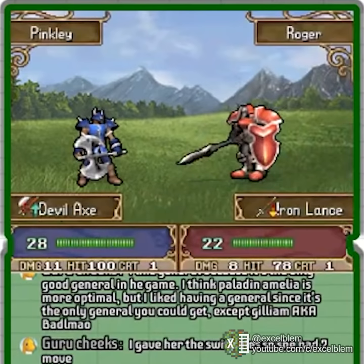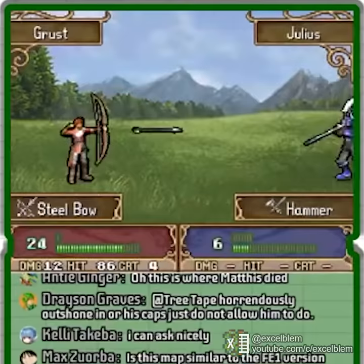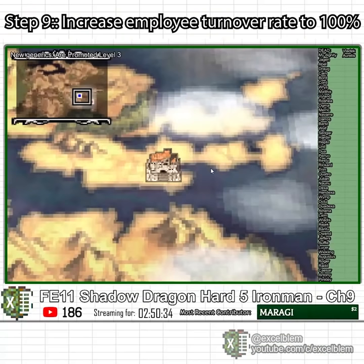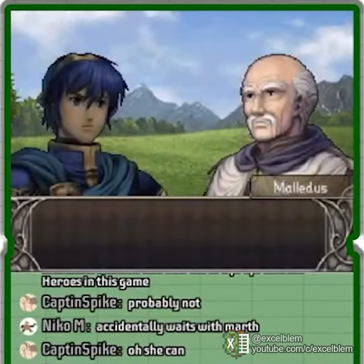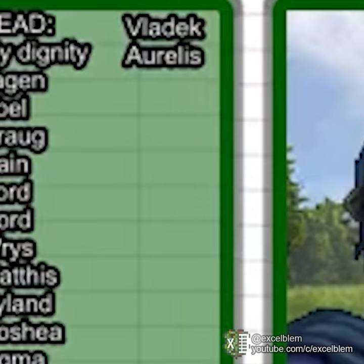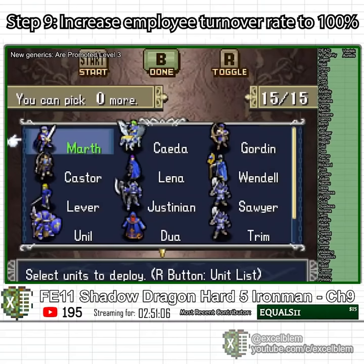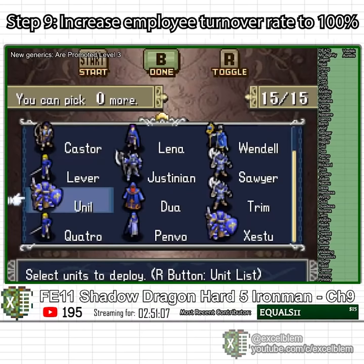Roger doesn't even get to fantasize about Malicia before succumbing to a severe case of Devil Axe poisoning. Caesar, Radd, and all my replacement units courageously die to cover my mad dash to the seize point. Chapter 9 begins just like the rest, with Malledus delivering another cart of hapless idiots who will soon die for my cause. I have killed enough generics that my death counter needs an additional column, and have exhausted the 31 unique names for replacement characters, so they have looped around and are being reused.